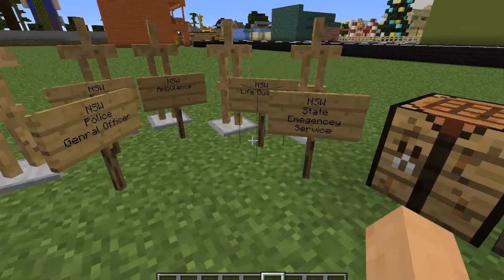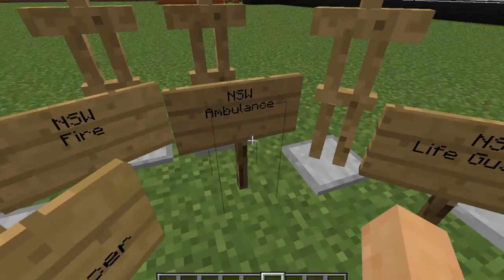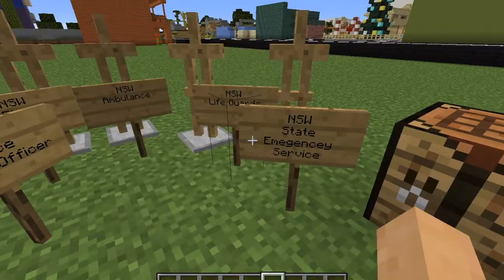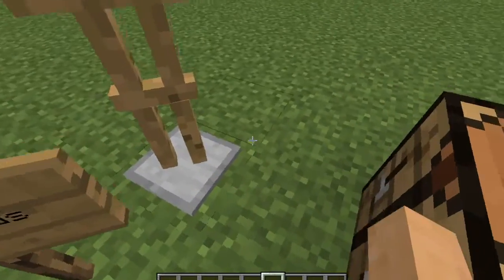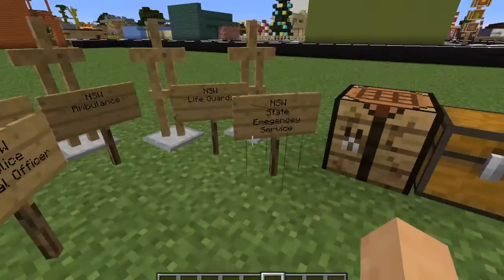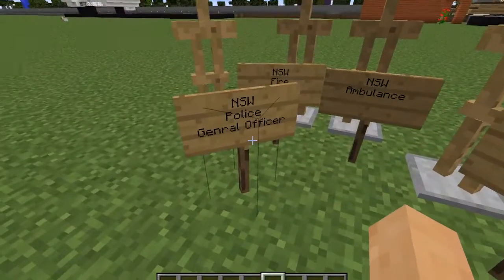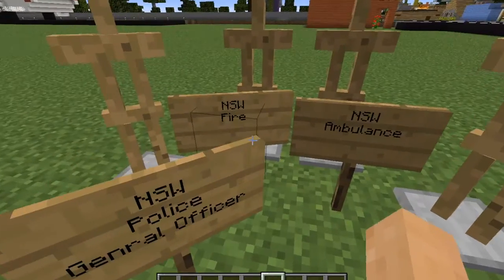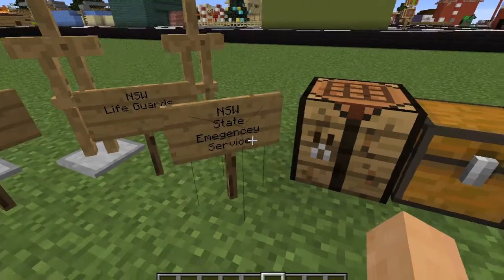These uniforms are meant to be used if you want to have Australian Emergency Services in your game. I personally know because, fun fact, I do live in New South Wales. Today we'll be doing a New South Wales Police General Officer, a New South Wales Firefighter, a Paramedic, a Lifeguard, and an SES.